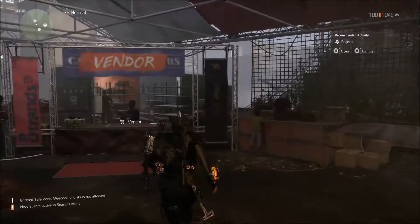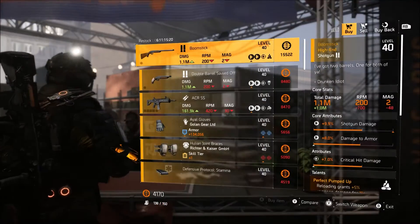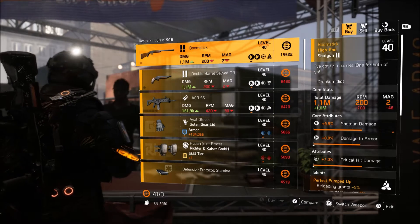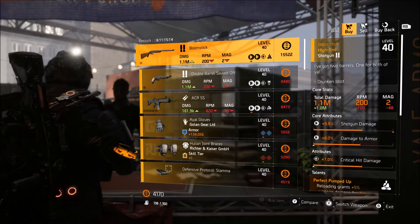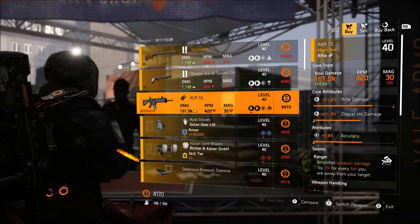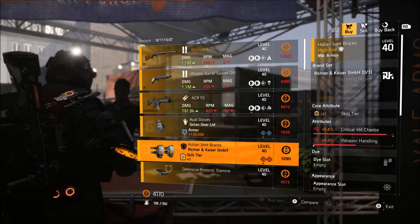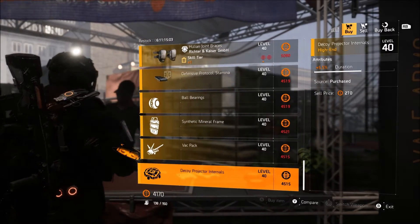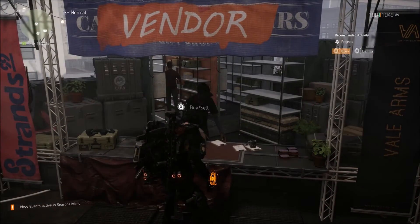The next location on the list is going to be the Theater Settlement. This week he's selling the Boomstick with pretty much very low rolls. I would not pick this up, but if you don't have it you can. If you want one like this, I'd highly recommend checking my loot location areas. Other than that, that's all they're really selling at the Theater Settlement this week.